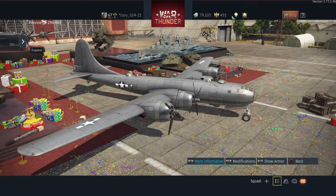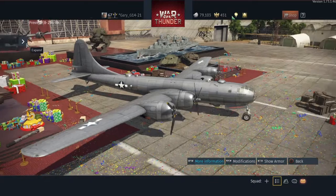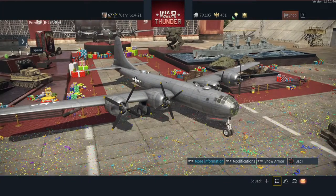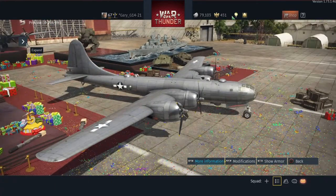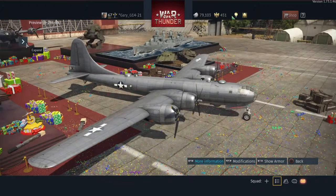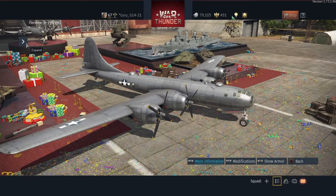Over here you'll see — is that a Fletcher? I believe that is a Fletcher-class destroyer. Could be wrong. Well, the Alan M. Sumner's had twin turrets, so I'm assuming that's going to be a Fletcher. Does that have five guns? Yeah, five guns. So the Fletcher is obviously celebrating our naval forces. That's a very nice-looking display too.